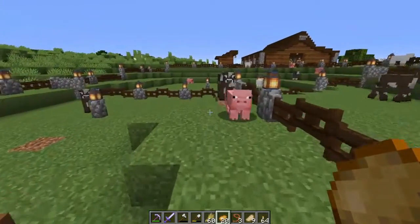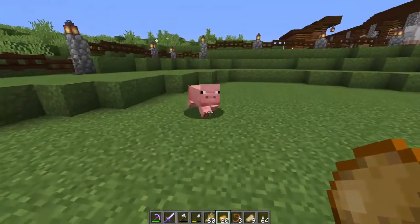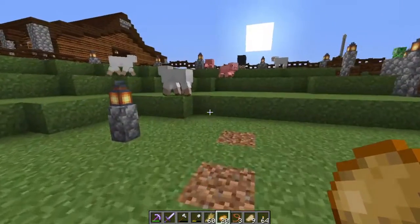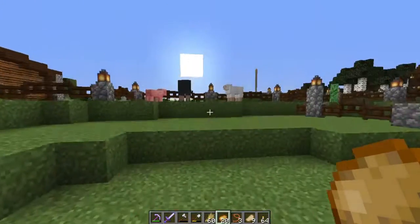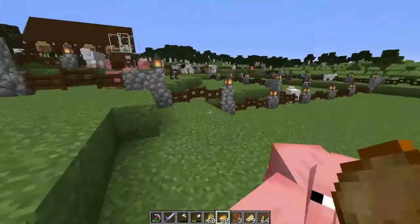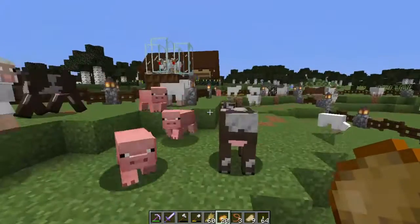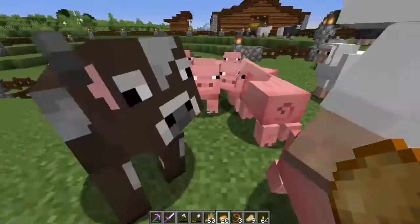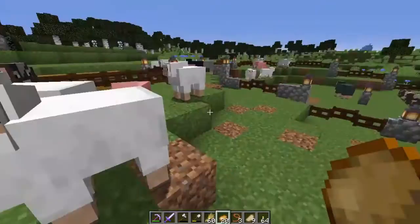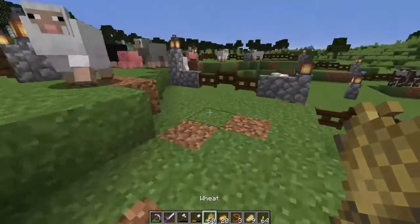Okay, piggies, let's go. Follow me. You want this potato — you want it really bad. Come on. I have your own little area for you, you need to go into it. Oh, they're so cute. They're going to go into this pasture. There we go. Yay, piggies! We'll feed you, we'll breed you in a little bit.